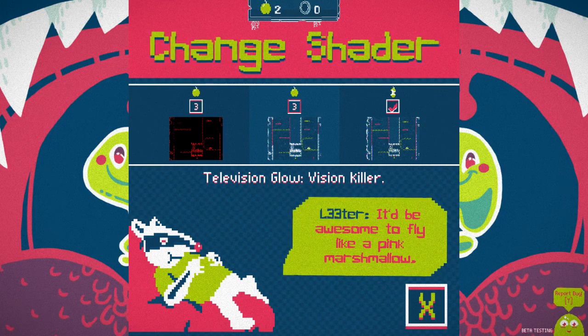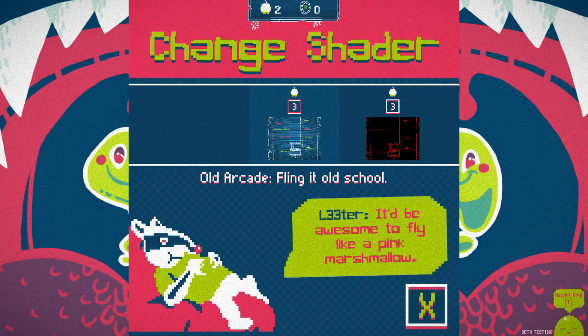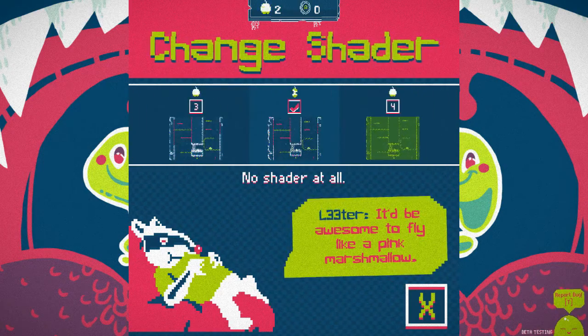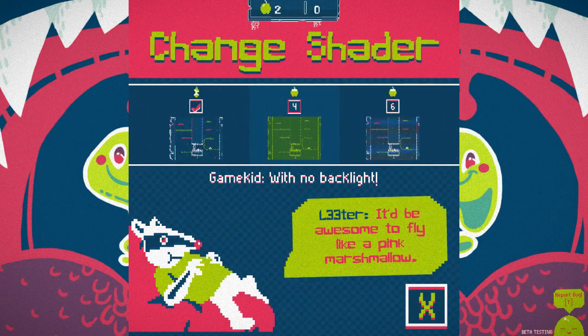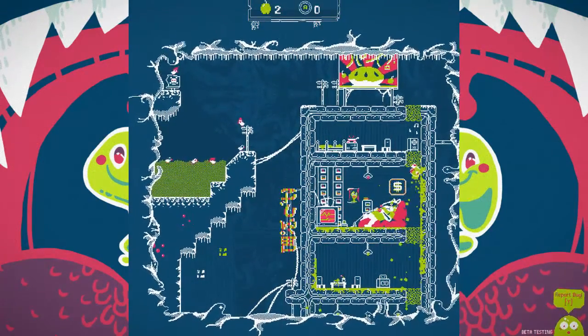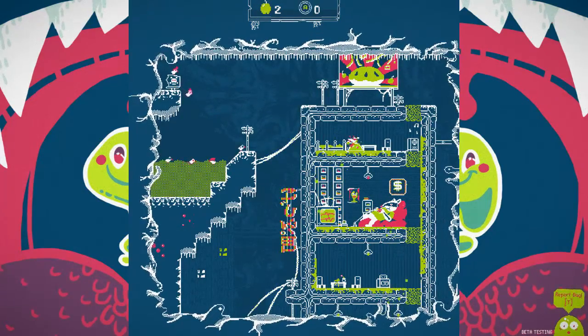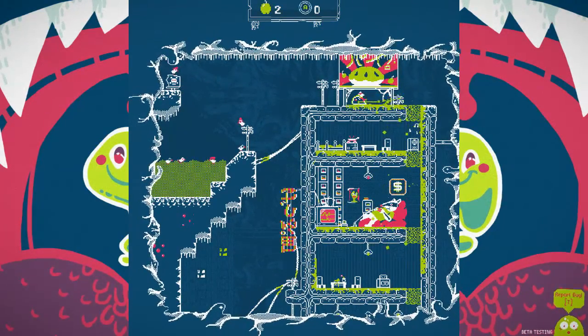No shader at all! Television glow! Vision killer! Virtual boys never had a chance! That is an intense CRT effect! VHS shader - amazing! Game Kid with no backlight! LED - looking at a beautiful billboard! That's not quite how LEDs work, but whatever. I can't afford any of those unfortunately. It's just supposed to be music in his room, I guess. What's over there? Burbs! And Slime Sea.